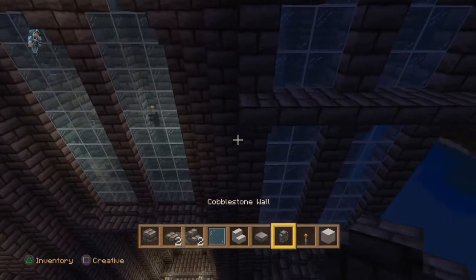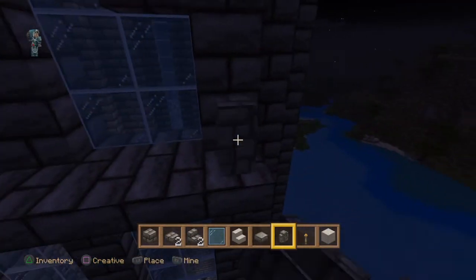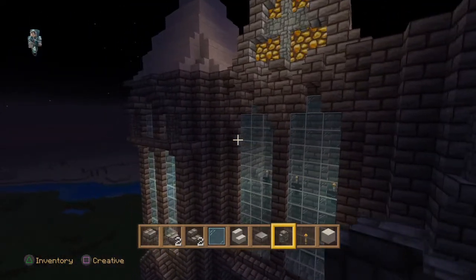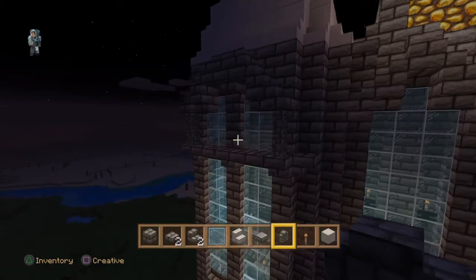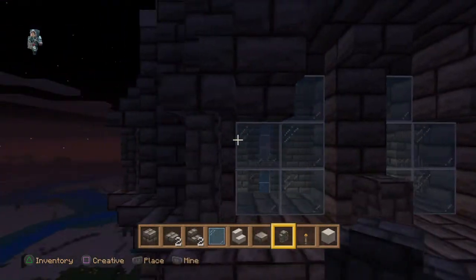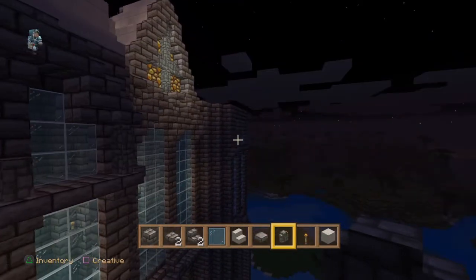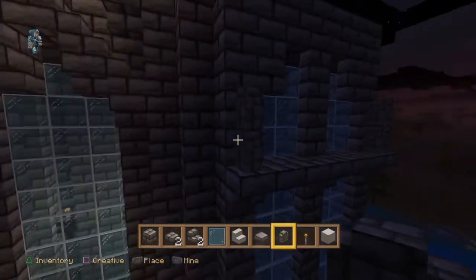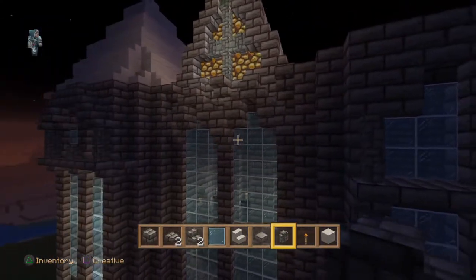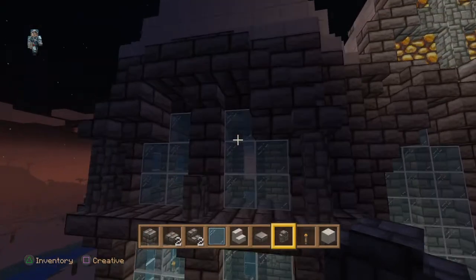Now we're going to take the cobblestone walls and go up two blocks high on the outside. In the middle we are just going to be placing one cobblestone wall - just one - like that. Now for the actual arch we're going to select our stone brick stairs.